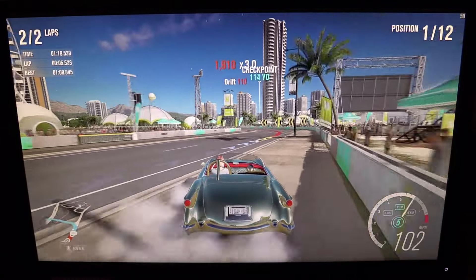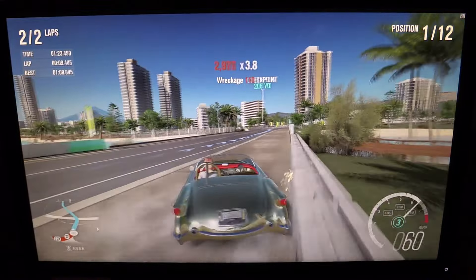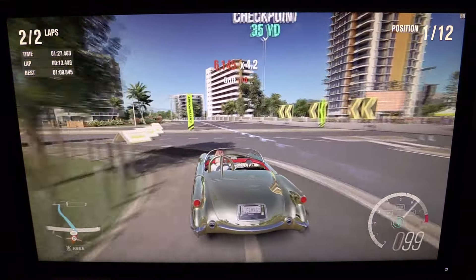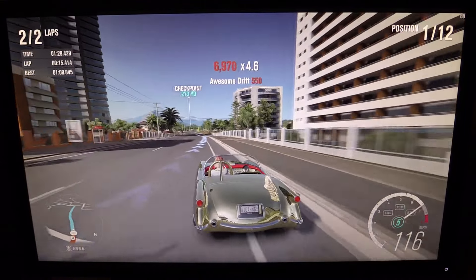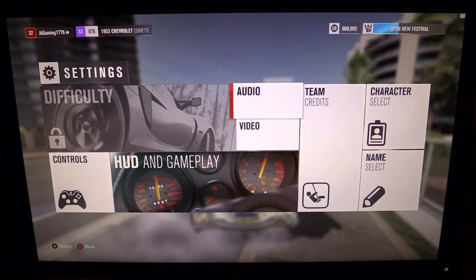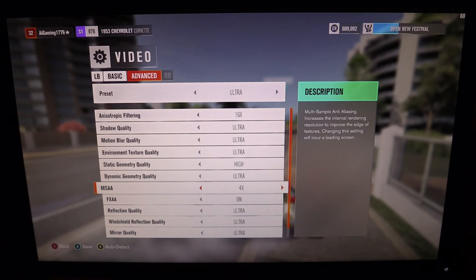52 frames per second still. 51, 49 frames per second. Here's the thing — when you're using an i7, changing the priority can actually be useful. As you can see, we've changed the priority. We were already on low, which means I had already changed it before I started recording. It's not playing well. A lot of you might say, AI, turn off MSAA. And to that I'll say fine, but that's not going to fix it.